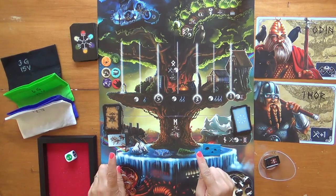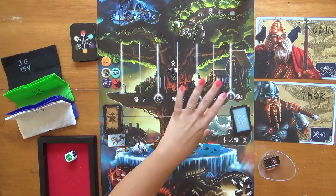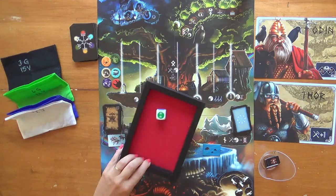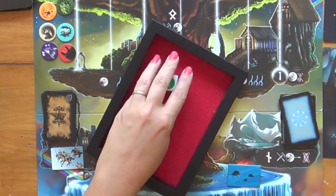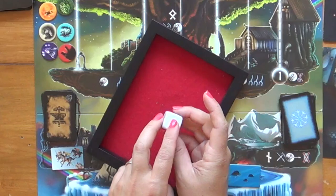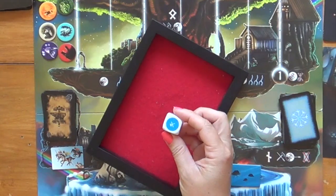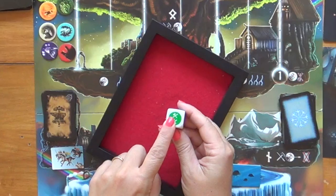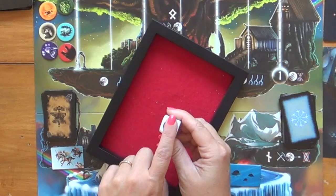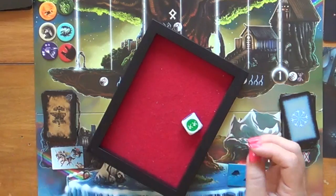This can be a very brutal game because the heart of it is this combat area. For combat we have this ginormous hammer die. Two sides are blank, so a third of the time you roll a zero. Two sides give you one hit. One out of six times you get a double hit, and one out of six times you get the highest possible combat value, which is a three.